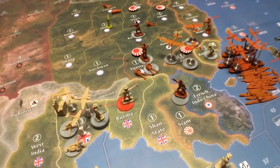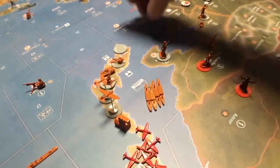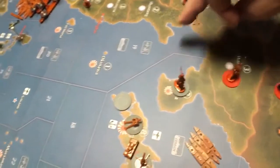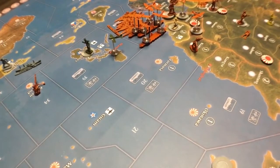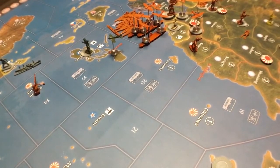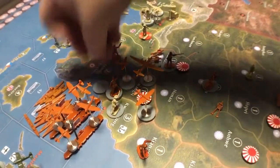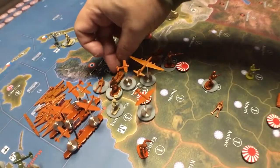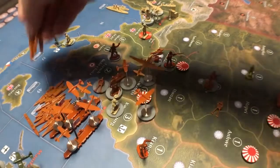Then you do a non-combat move — move this up here. You can see where we're going. You've got four transports here — that's everybody but one. So we're going to move four units down to where all the planes are in Kwangsi. Might as well take this guy with us — this, these two, and the tank. We'll put a chip under that artillery since space is at a premium. That should be three artillery in total, plus the tank, and the four transports moving down into the sea zone.